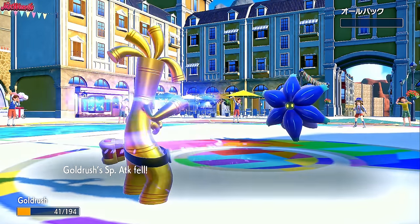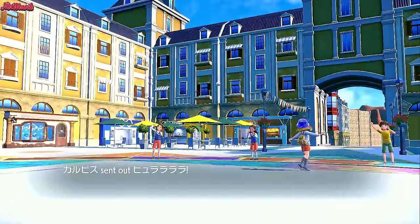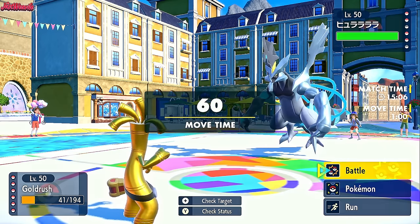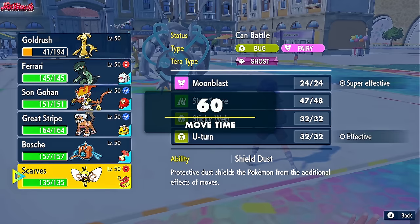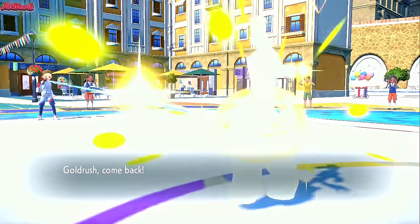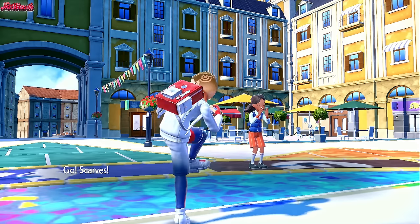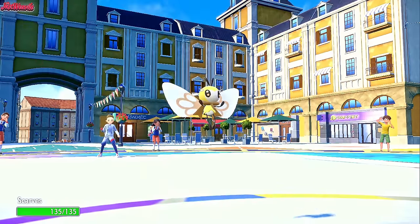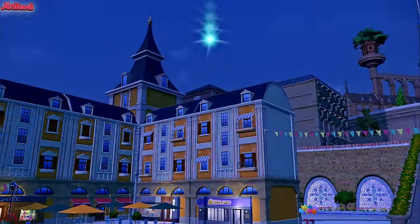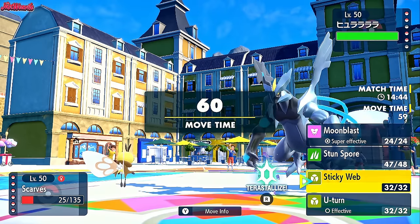Sticky Webs aren't up yet — we should probably get them up. They send out Kyurem-Black, which wants to Dragon Dance all over my face. So we're going to go Ribombee and Stun Spore it. We switch out, and Kyurem-Black is not an Electric type — it's Dragon and Ice — so it can be paralyzed. They go for Fusion Bolt, which is definitely going to sting Ribombee just a little bit.